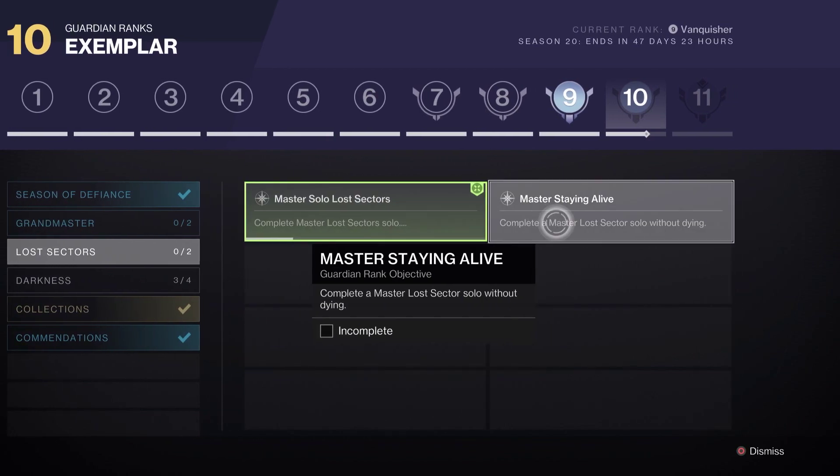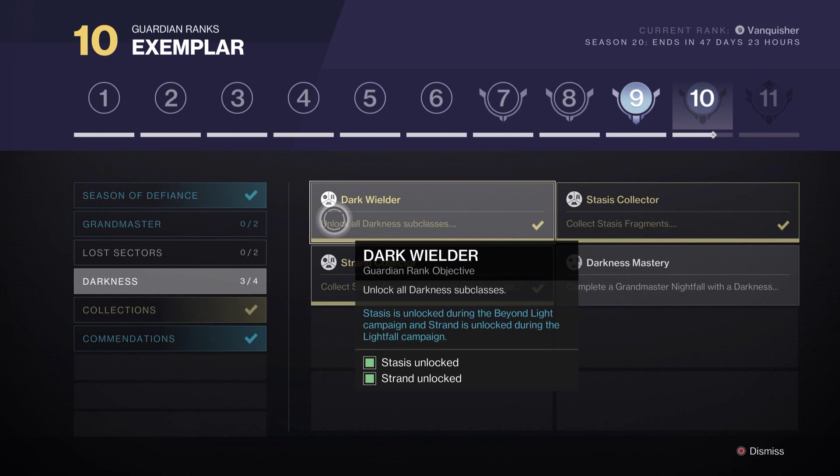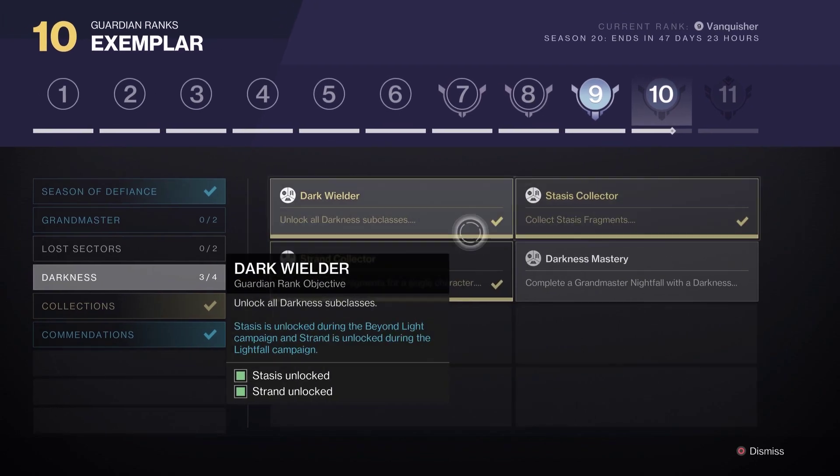We must not die in the lost sector. Moving on to the Darkness tab, under Dark Wielder, we must unlock two of the darkness subclasses — that being Stasis and Strand. We must unlock five of the Stasis fragments and five of the Strand fragments.